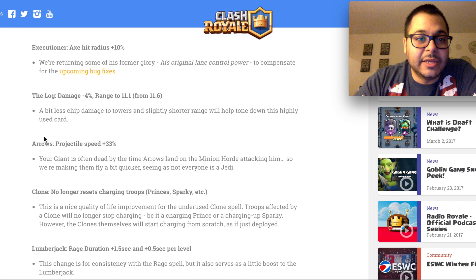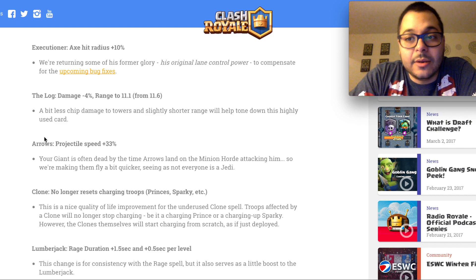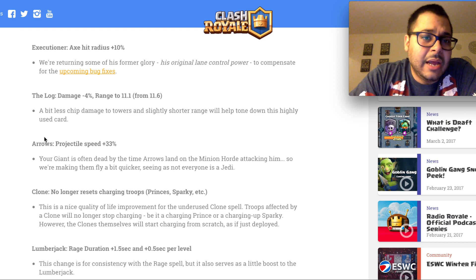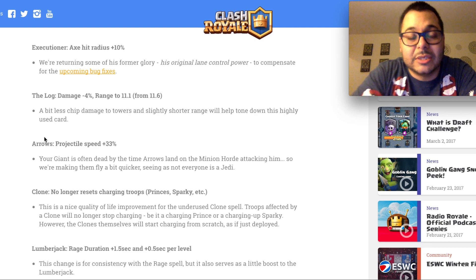The first buff is for the Executioner — his axe hit radius is going up 10%. This is to offset the recent nerf, where the Executioner did lose some of his momentum. They're returning some of his former glory and original lane control power to compensate for upcoming bug fixes. I'm very excited about this, especially in my Sparky Tornado deck where I back it up with the Executioner. This should do really well when we jam up all the enemies in one lane.